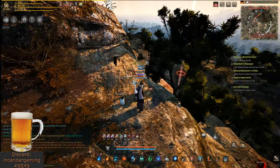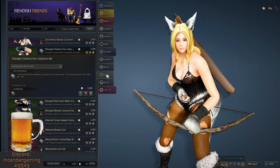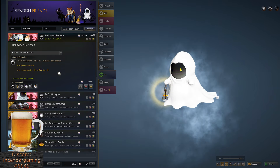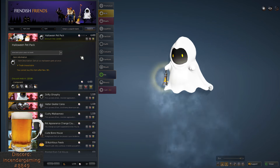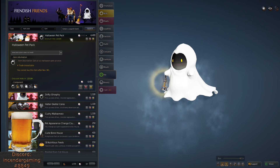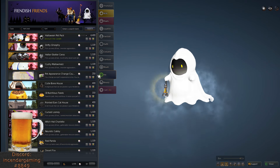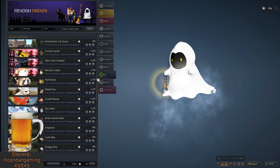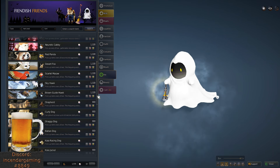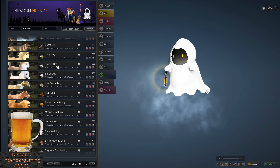The easiest way to get pets would be the Pearl Shop. Under pet, you'll notice there's a Halloween pet pack here for six pets — 4,400 pearls, so I think that's about 40 bucks. You can also buy individual pets here. Different pets give different special abilities. Desert Fox helps in the desert with hypo and hyperthermia. Hawks will find elite mobs, dogs detect hostile players.